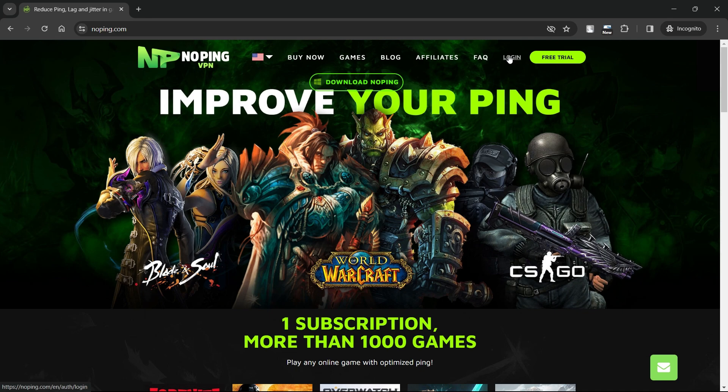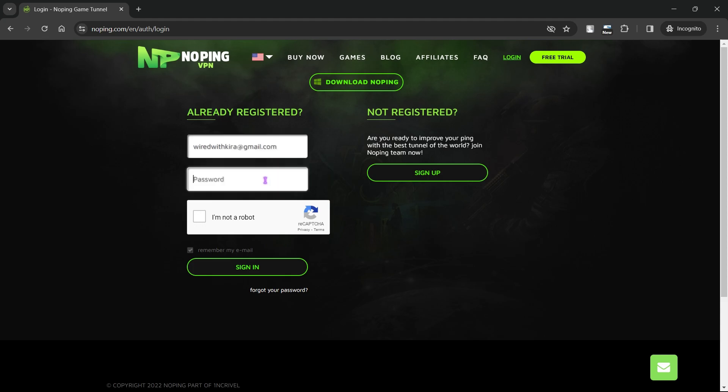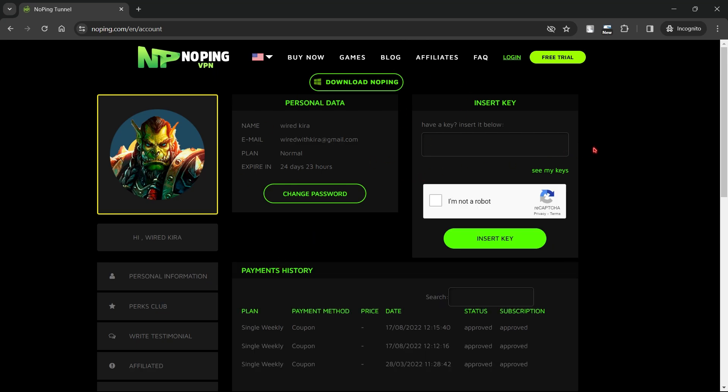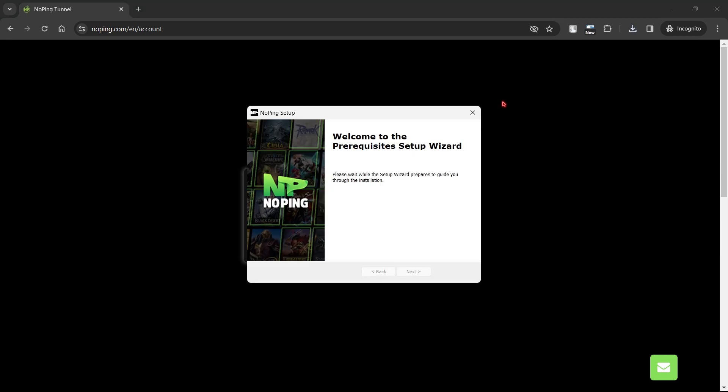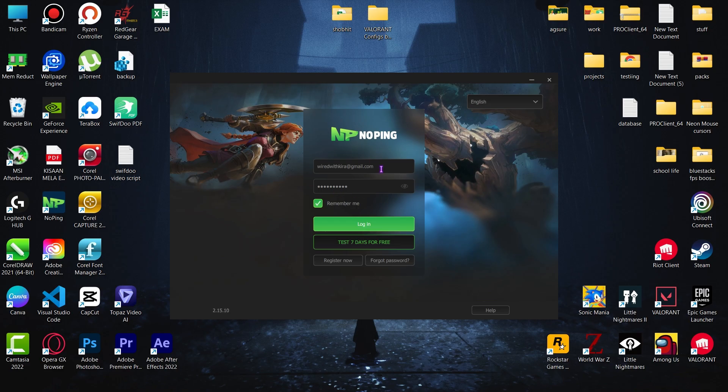Click on login. First you need to create an account. I already created one, so simply sign in with your account. Here is your dashboard. Now simply click on download NoPing. After download, simply install it, then log in with your account.